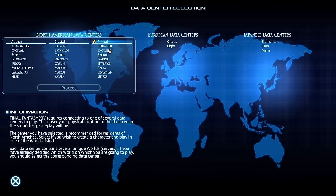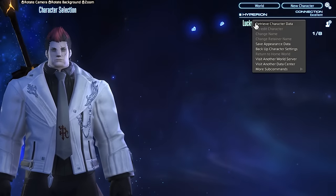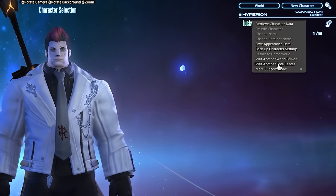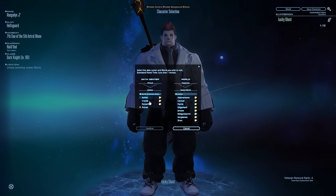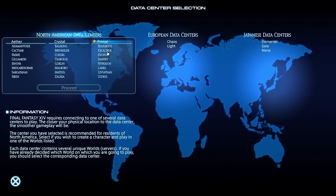If you're on European data centers, you can only play with players on European data centers and so on. To switch data centers, go to your character select screen, right-click on your character's name, and you can choose to visit another world server or visit another data center. If you're visiting another server, there are limitations — you won't be able to join their free company (their guild), but you will be able to join a link shell where you can talk to them server to server. If you want to be in their free company, make sure you end up on the same server.